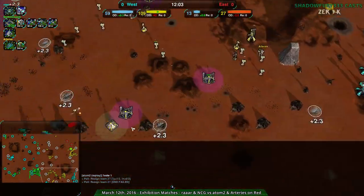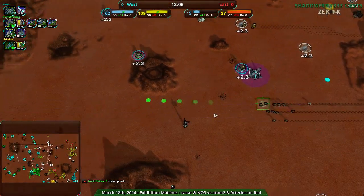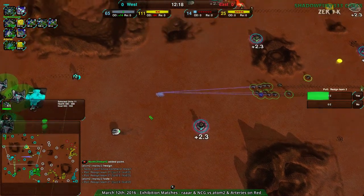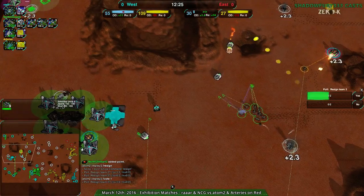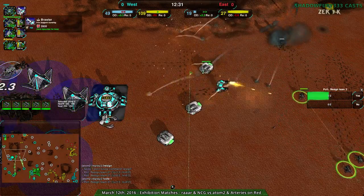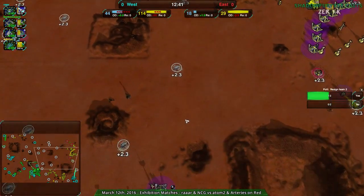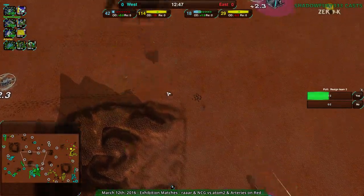Arteries isn't quite willing to give up yet — a swarm of puppies descending on Rara and North Chilean G. Adam2 has totally given up though, so Arteries' chances aren't great. The gunship plant is just about done. North Chilean G has gone for air — brawlers and caretakers actually using up their economy. Arteries has managed to rebuild a little with 18 metal so far, all static metal. Phoenix shots are getting rid of all the puppies.